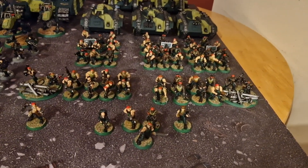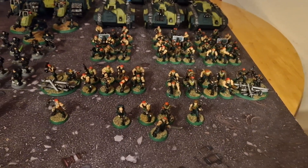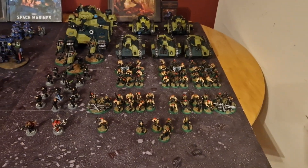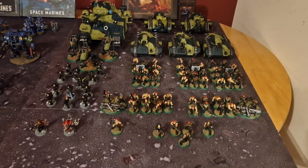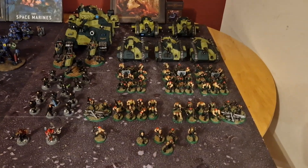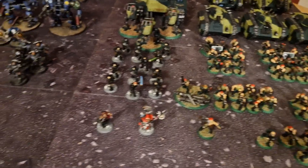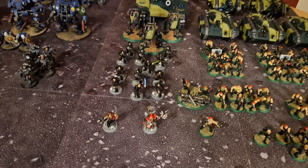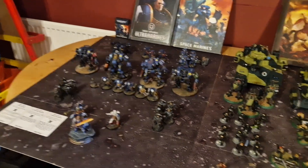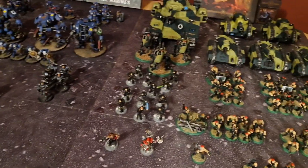There's a Command Squad with a Master Vox, plasma gun, melta gun, medic, and a Platoon Commander with a power sword. The Platoon Commander has the Master Tactician warlord trait, so after rolling to see who goes first, three Imperial Guard units can be redeployed. Also a Tech-Priest who makes tanks more durable, and a Commissar with plasma and sword who has a Null Coat — a coat that can deny psychic powers. He's a bit of a muggle.